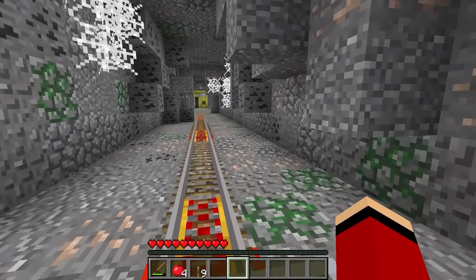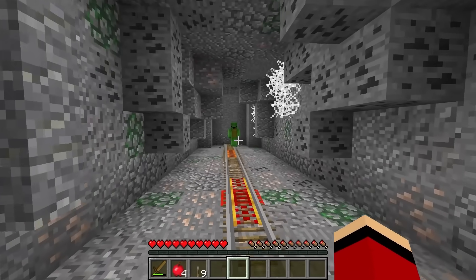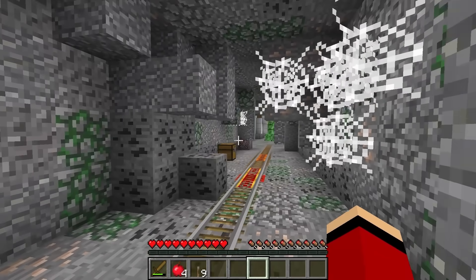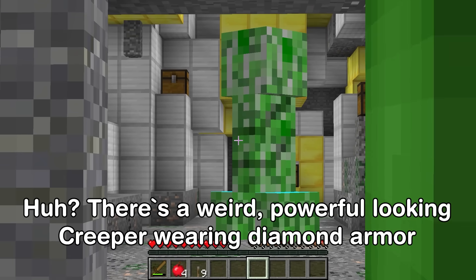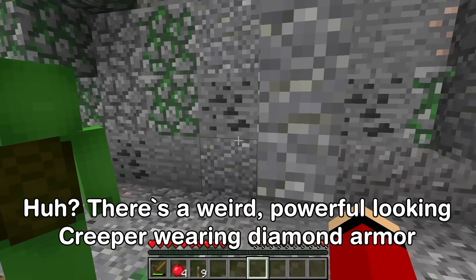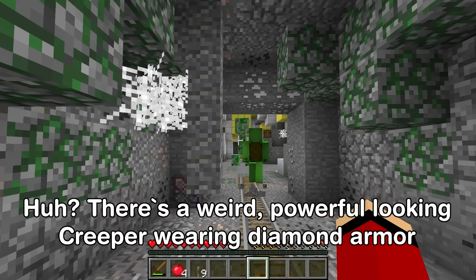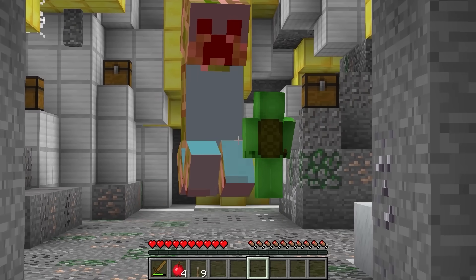We're in trouble! I'm falling really far! JJ? We fell into a strange place. Do you see that? There's a weird, powerful-looking creeper wearing diamond armor. It's huge! Careful! My attacks can't reach. What now? We can't fight it like this!